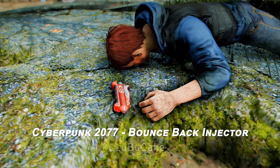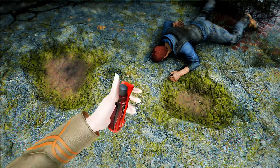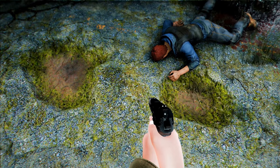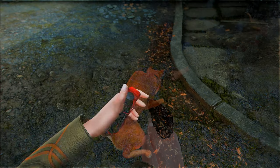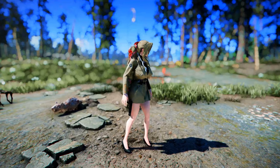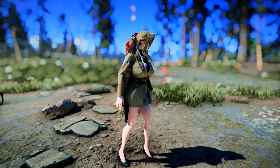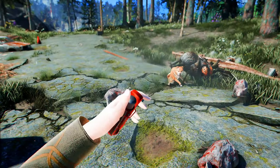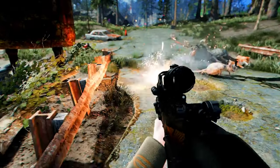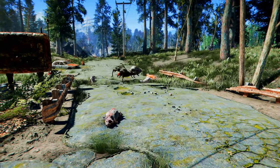Next up is the Cyberpunk 2077 Bounce Back Injector mod. This mod adds the Bounce Back healing item from Cyberpunk 2077 into Fallout 4, functioning as a quick health recovery item and adding a cyberpunk vibe to the gameplay. With this mod installed, players can use the Bounce Back Injector to rapidly restore health, even during combat, increasing their chances of survival. The item is designed similarly to its Cyberpunk 2077 counterpart, featuring a futuristic aesthetic and UI elements that blend well with Fallout 4's atmosphere.